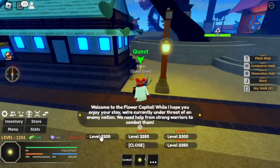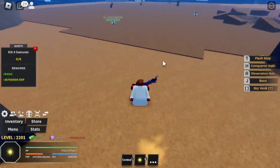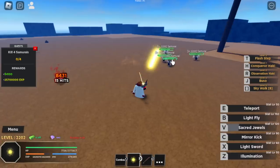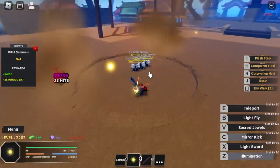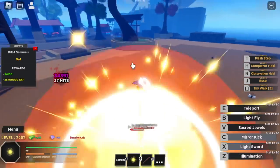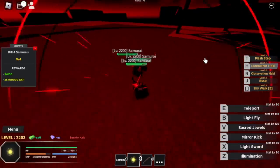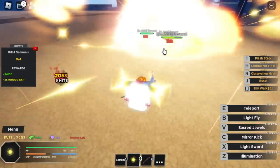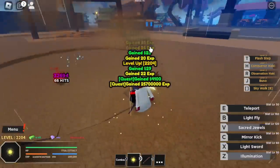First up, we're gonna start with the Flower Capital. First target: the Samurais at level 2,200. The update is new, which means there are lots of players grinding, so better watch out for Bounty Hunters. We've got Mirror Kick as C skill, Illumination, V skill, Light Sword as X skill, and the Sacred Jewel V skill — it's really strong. Let's use Conqueror's Haki for a nice stun, then use our skills. Sacred Jewel — that is our bread and butter for damage.